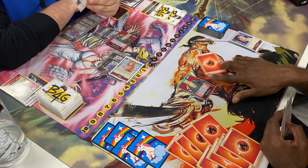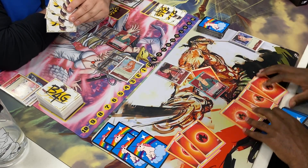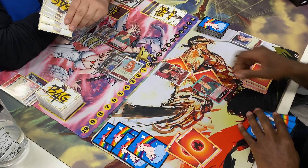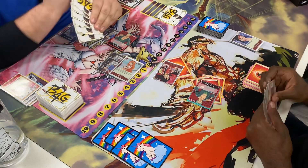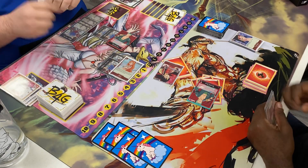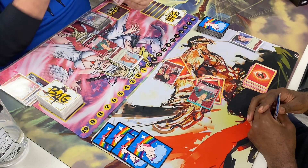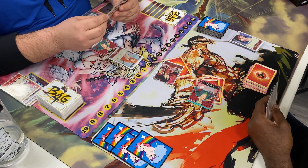I still have Don remaining. I attach one Don to my Leader and bring out Rush Luffy — no need to beef him up since he has no blockers on the field. He's at seven, but I give him one anyway to make him an 8,000 attacker, really making it painful to save. Then I give the remaining two Don to Leader as well. Now he's down to one life.